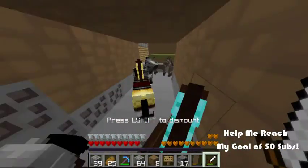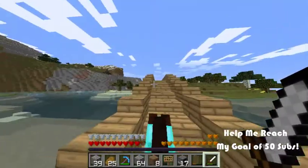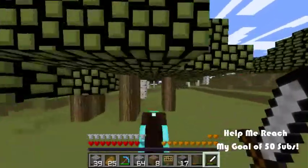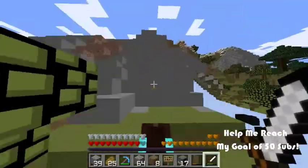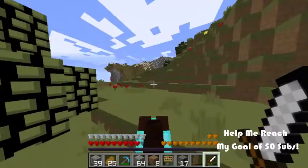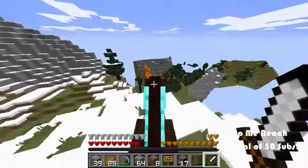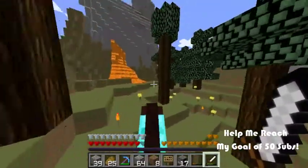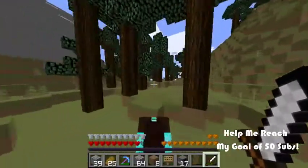Let's go to the spawn chunks, since I did a lot of work on that. I normally bring my horse there — it's a lot faster than walking. If you don't know what spawn chunks are, pretty much where you spawn in the world — you're normally between 100 blocks... Well, the spawn chunk is not exactly at 0,0, which is kind of weird when you think about it. Where you spawn is near the spawn chunk center.